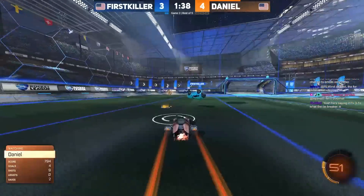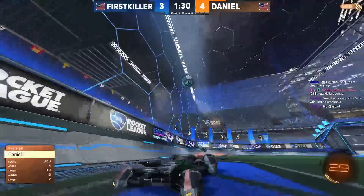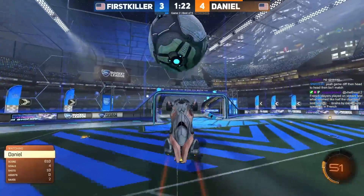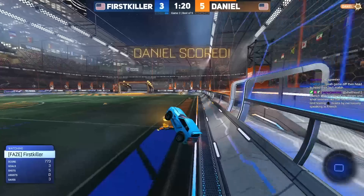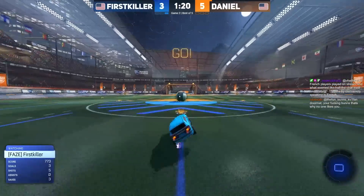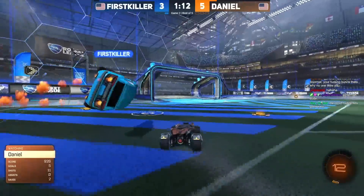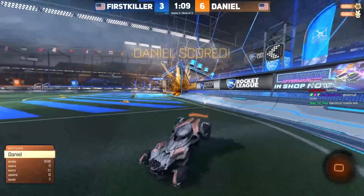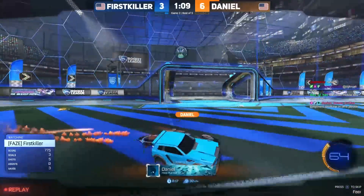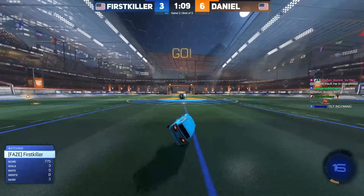Daniel half-flip kickoff — first killer wants to go back into his corner but just gets demoed. Daniel didn't get a strong enough first touch. Daniel catches this into a bounce, goes for the air triple bump — doesn't need to connect with first killer because he scared him off the ball. Daniel launching a batmobile flick and then undercutting first killer, forcing him to own goal. After he launched the flick, he wanted to mess up first killer's landing to guarantee he can make a play on the ball. First killer actually managed to get Daniel out of the way, but in the process slaps the ball into the net for him.